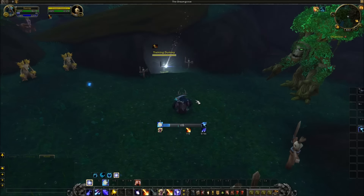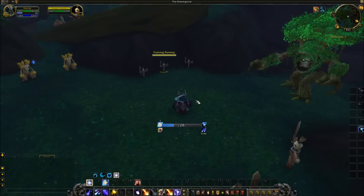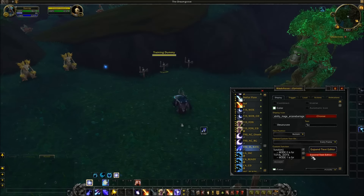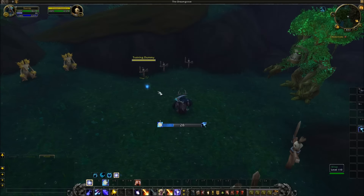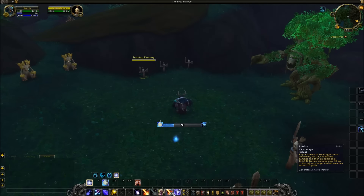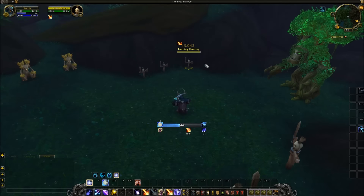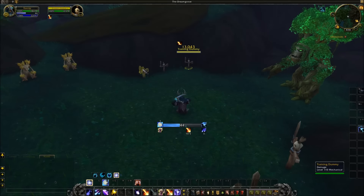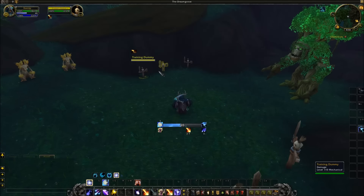Then I have two other modes — three modes overall: 0, 1, and 2. Mode number 0 very simply just shows the total number of dots you have active. So if I change this to 0 and press Sunfire on this target, I should see two pop up underneath Shooting Stars — and there we do. It also does that for all targets, and it tracks them based on GUID, meaning this is going to be very, very accurate.